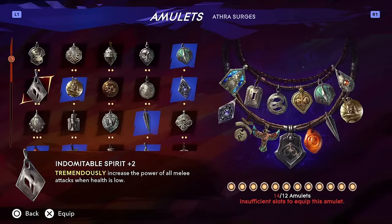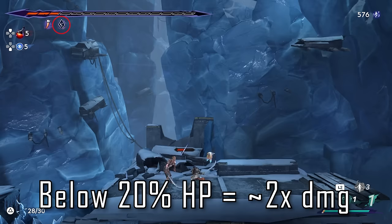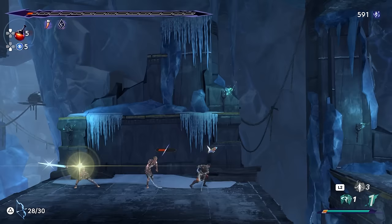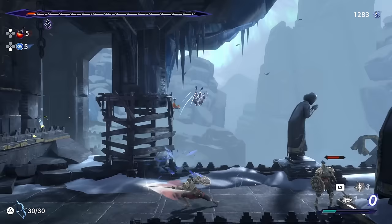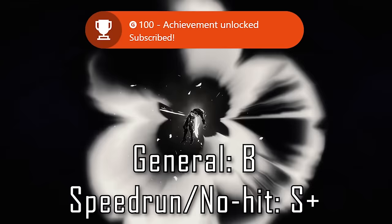Indomitable Spirit is insanely powerful but a heavy risk-to-reward gamble. When you're at low HP — which seems to be anything lower than 20% of your max HP — you'll activate the effect for any melee attack you perform, dealing at least double damage at max rank. This includes dodge attacks, and it stacks multiplicatively with amulets like Turning Wind, doing 4x damage, which is kind of nuts. If you want to use this with lower risk, you could pair it with the Dragon King amulet as a backup. Since it's hard to keep the effect active, I'd call this a B tier for general players, as you're more likely to get yourself killed trying to stay at the low HP threshold. But if you're doing a no-hit run, it's a no-brainer S tier.